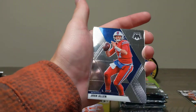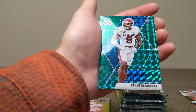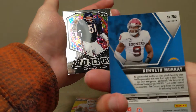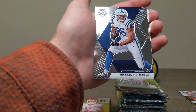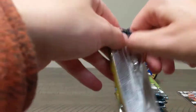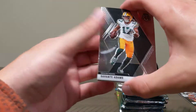Terrell Davis, Josh Allen, Kenneth Murray rookie card green Mosaic. Not sure who this cat is — Dick Butkus — and a Michael Pittman Jr. rookie card. Guys, if you don't mind please like the video down below and subscribe to the channel if you have not already done so.